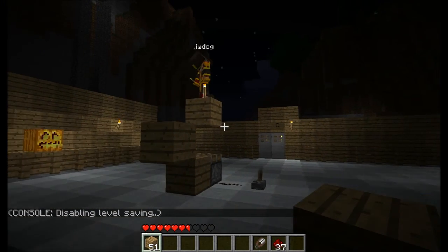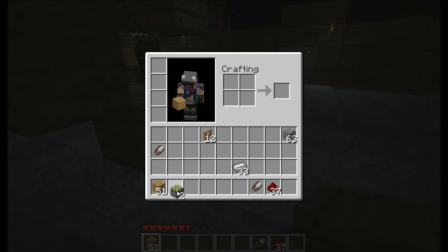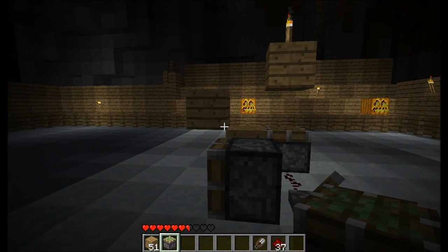That was the 1.7 update. I hope you guys like it. We got stackable stairs, a regular piston, and a sticky piston. Peace.